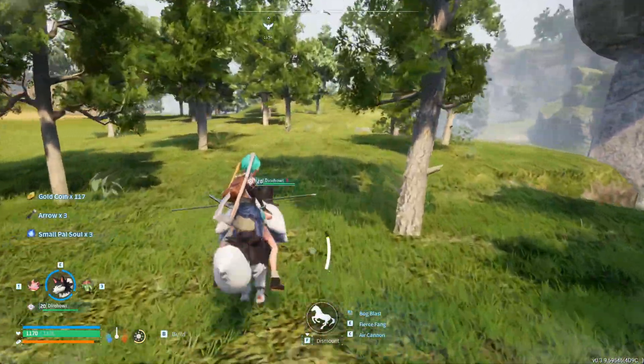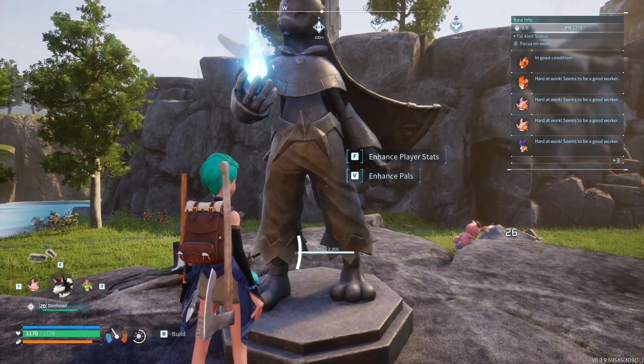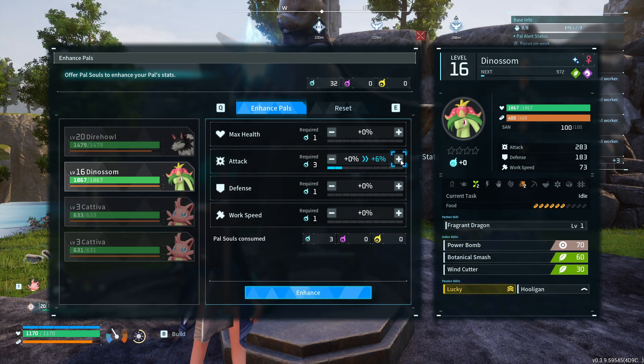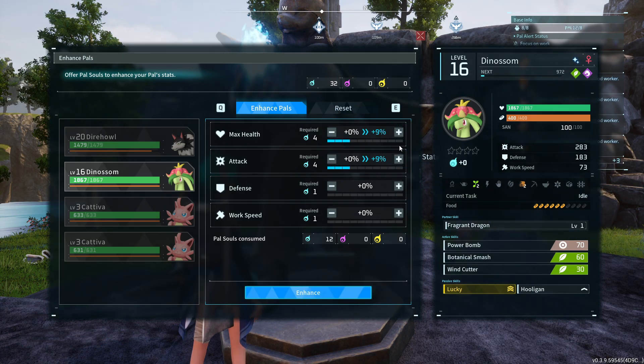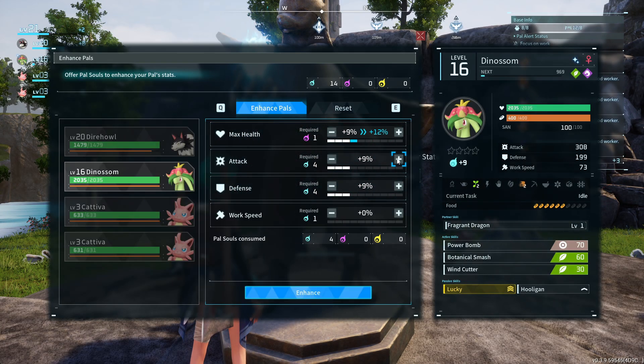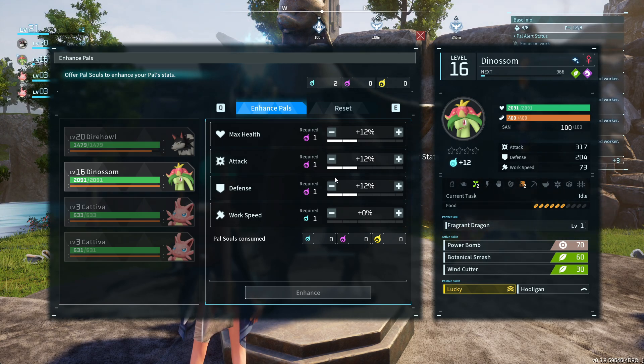What do you do with PAL souls? You go to the statue of power, select the enhance PALs option, and then you can enhance your PALs by spending PAL souls. You can make a worker even stronger at working by increasing work speed, or you can make your combat PALs better at combat by increasing attack, defense, or max health. So you can use the PAL souls to make your workers work better or PALs fight better.